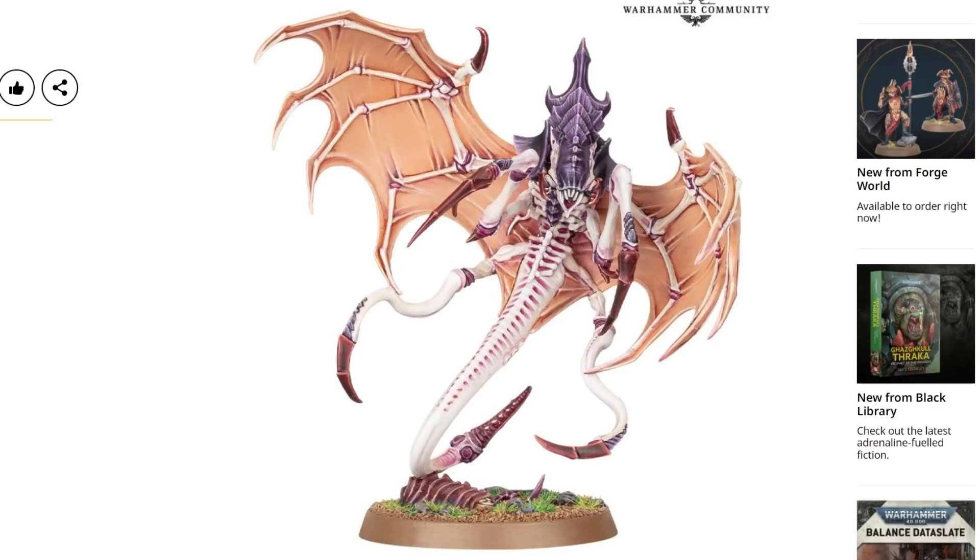We got a cheeky pixelated look at this lad yesterday, but now we have glorious high resolution — well, a better picture, let's put it that way. Now we've got a better look at it, I do think this looks pretty decent. I quite like the wing structure, though it is weird — it jumped out at me pretty quickly because it doesn't match the Hive Tyrant wing structure, and I've got one right in front of me. There's a weird extra joint in there; it looks like two major bones coming out from the carapace, then a joint, and a smaller digit almost, forming the first section of the wings. It's a weird look, but I do like it.